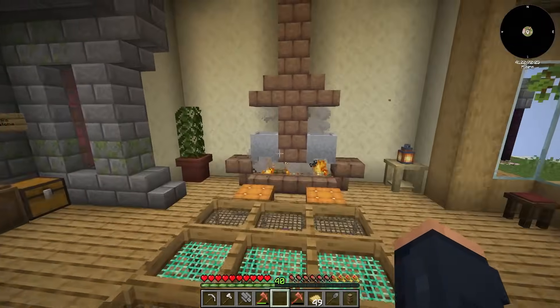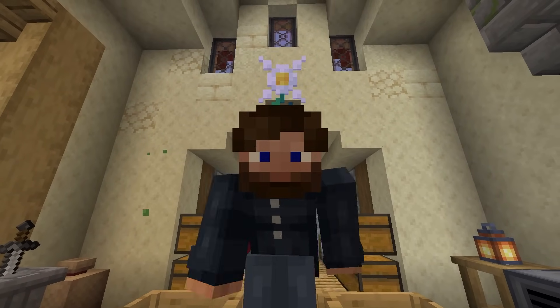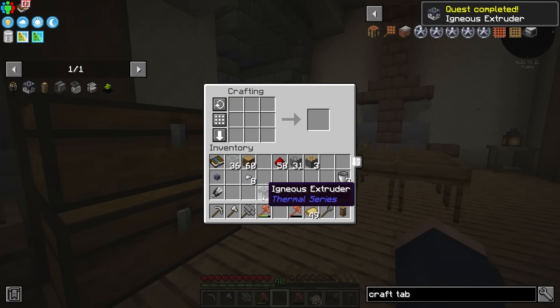Now I don't have to go back and forth if I want to do a random craft. These are just some nice quality-of-life things that you just have to have in a pack like this. Now that I have myself an igneous extruder, we can start to work towards making some certain materials.